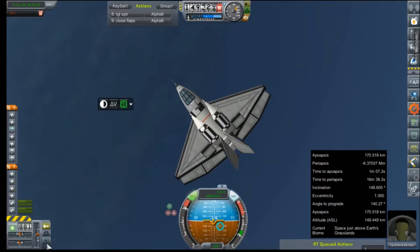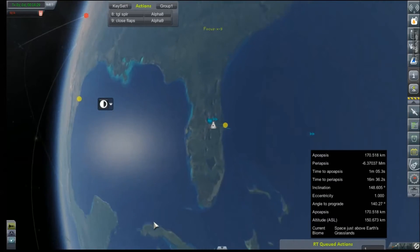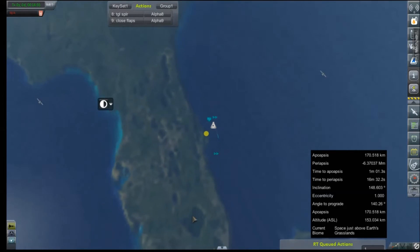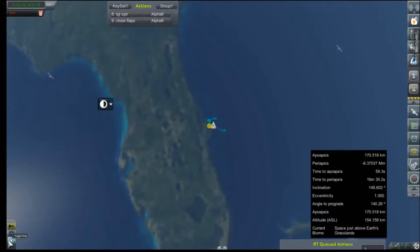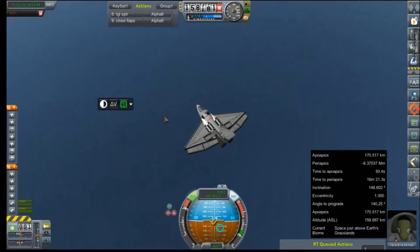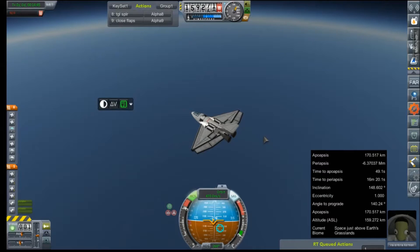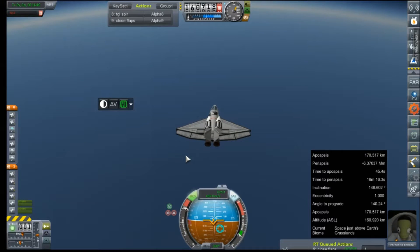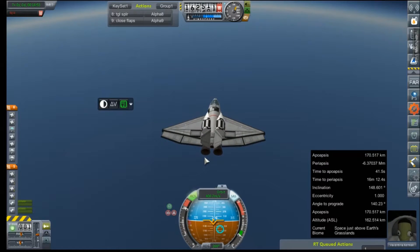It is climbing near vertically over KSC. Everything goes well, she won't come down too far from home — although that's a mixed blessing, because we'll have to burn off so much speed to land. She has officially crossed over into contract completion.